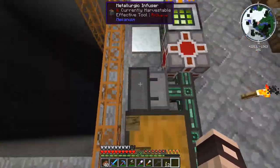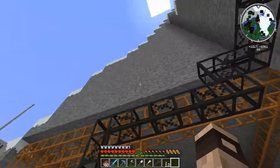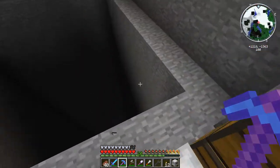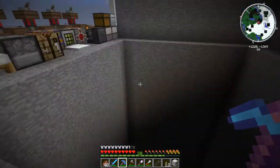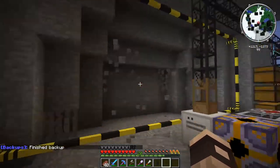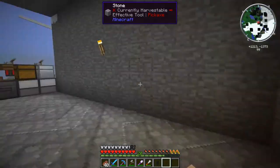This ore processing system needs updating because with Mekanism you can triple ores rather than double ores, so we're going to work on that. But first we need to move the quarry - I think we'll put it against this wall here to dig this way, and then use the area the quarry cleared out as the next part of the base. Along this wall is where we're going to have our ore tripling setup.